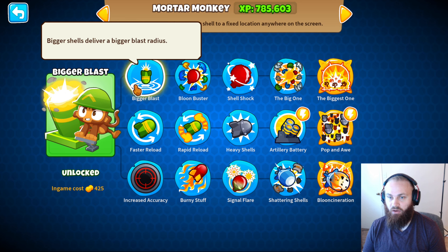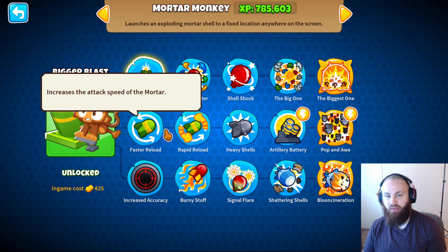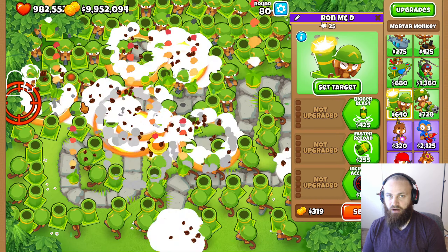All right, so we can take three paths here: we can go bigger blast, we can go faster reload, or increase accuracy. I think I'm going to go middle path — I like it more, and I really like the faster reload concept. So now let's upgrade every single mortar monkey to 0-1-0 and send out the ZOMG for round two.